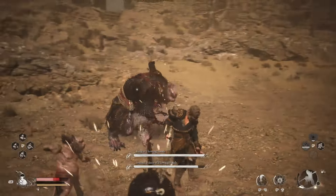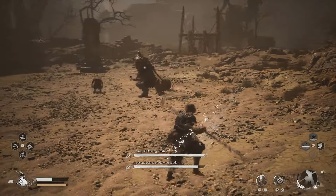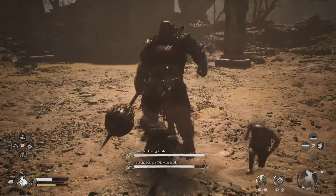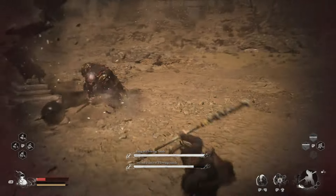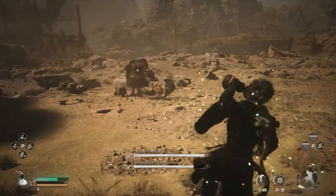There are two different ways you can do this. You can defeat the King of Flowing Sands first, which makes the fight harder, or you can defeat the Second Prince of Flowing Sands first and the King will then run away, making the next step to actually opening up the waterfall much easier. This is a mandatory boss fight, so you will go through it one way or the other.